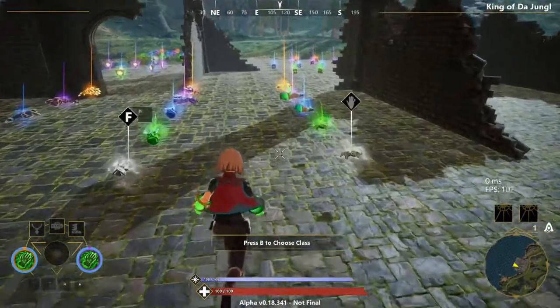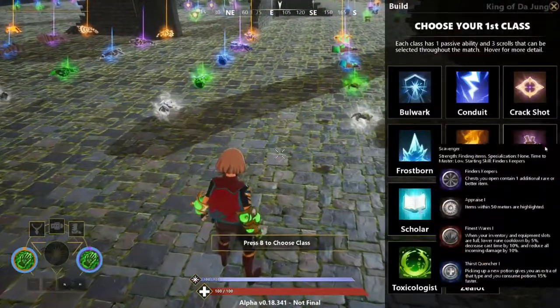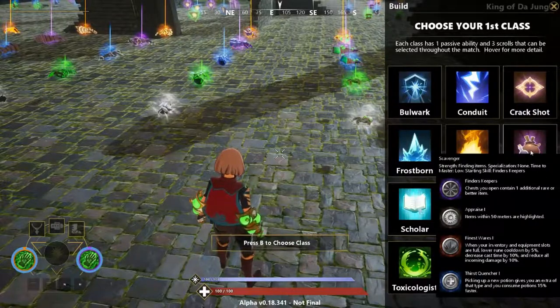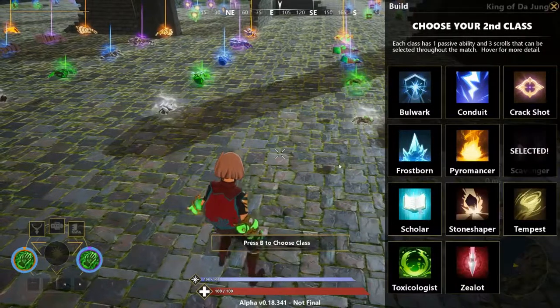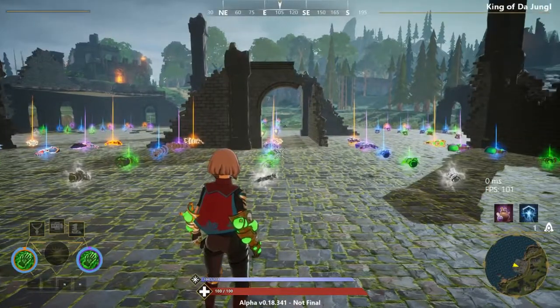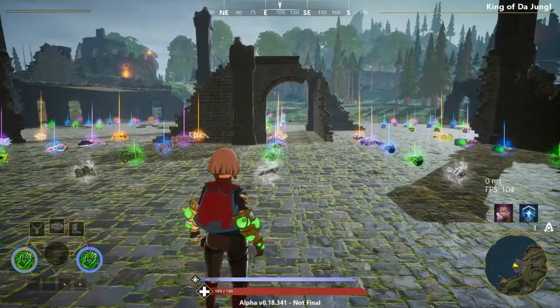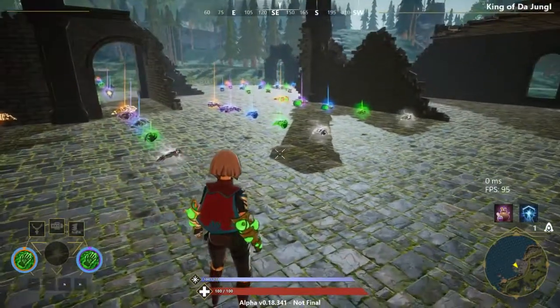The rarity of the gauntlet you get is largely determined by chests. However, the Scavenger class will help you find additional rare items and highlight them, giving you a better chance of finding your desired rarity. Now let's get into the interactions between the toxic gauntlet and all other gauntlets, and which gauntlets I would recommend running with the toxic gauntlet — though these are only suggestions.